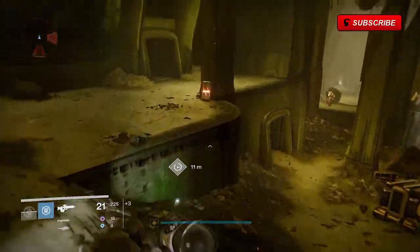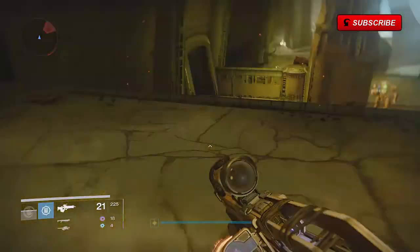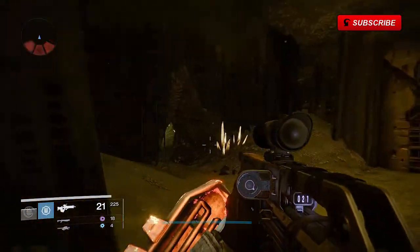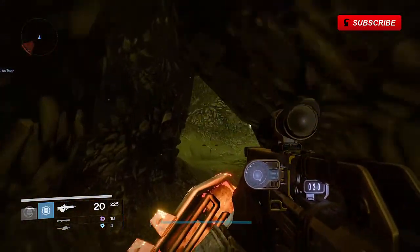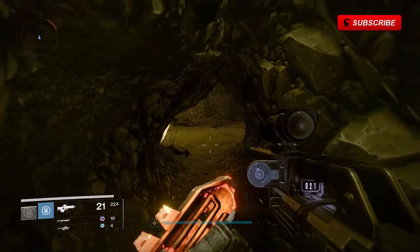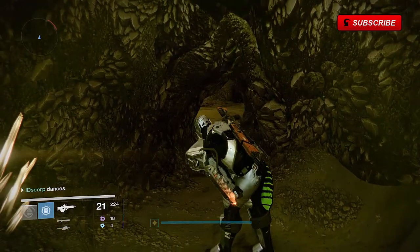You're going to want to follow where I'm going right now. Once you get to the door we'll take a left and you'll see a small alcove. Go ahead and go in here. Once we're in here we're going to wait a good 30-40 seconds and you'll see a scent come up on your screen after it's over.